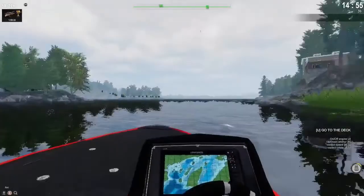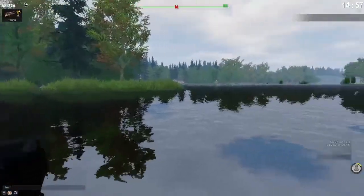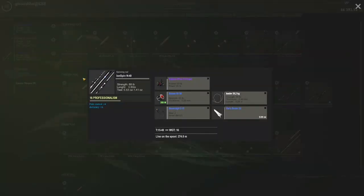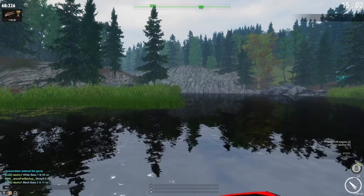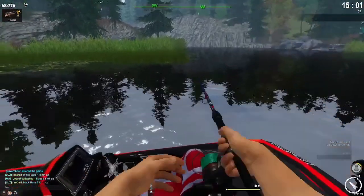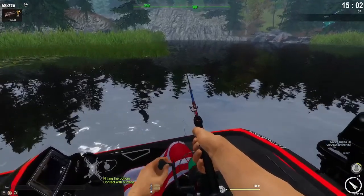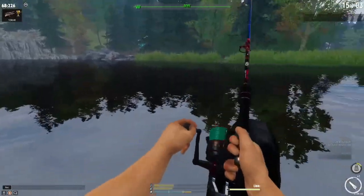Hey guys, I'm going to be trying for the long nose gar. I've had a lot of luck catching them near the weeds. I'm basically using the brush jig — the gar brush — and I think that's the only way you can get them. I could be wrong, but I'm basically just going to try casting around weeds until I get a few. Hopefully first cast.